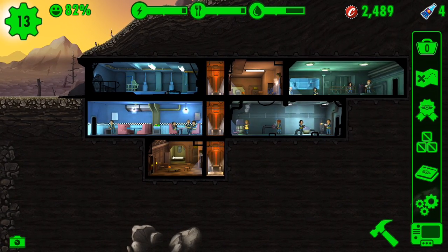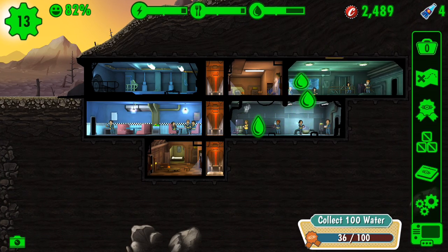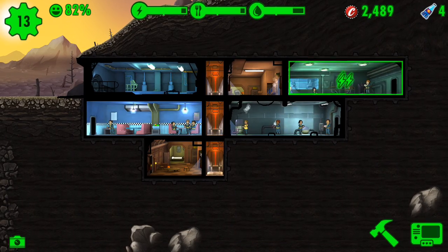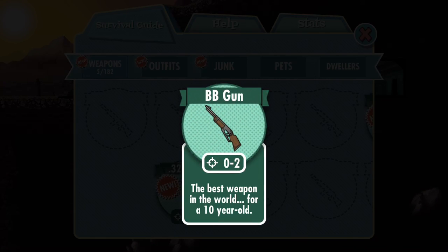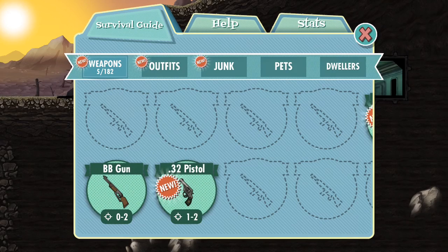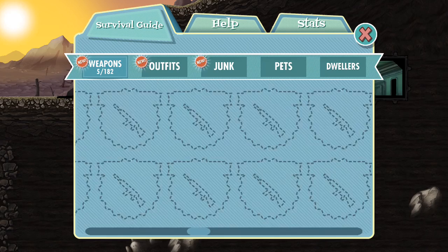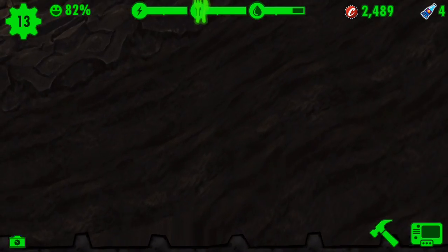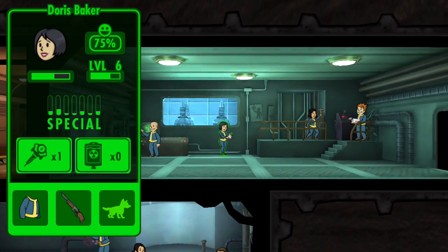The codex also shows weapons and gives a little phrase with each one — like the BB gun, which it describes as 'the best weapon in the world for a 10-year-old.' It does that for weapons, outfits, and junk. My goal is to collect at least one of everything — it's a pretty big goal and it's going to take a while, but it will eventually be done.